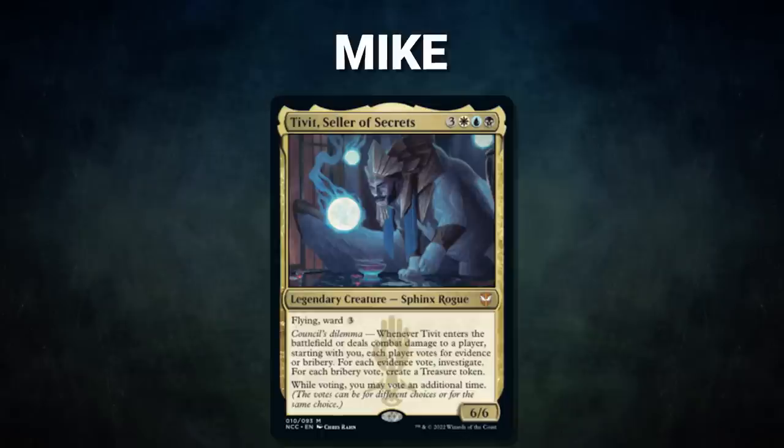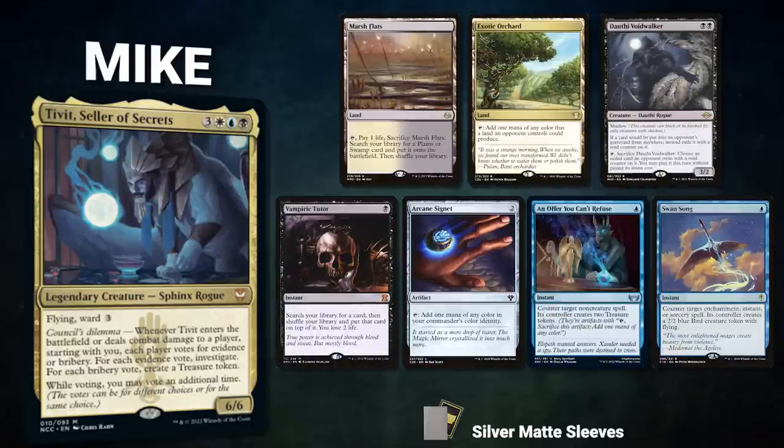Now let's start out by showcasing our fighters this evening. First, we have Mike, piloting Tivit, Seller of Secrets. This is a control deck looking to execute Time Sieve or Displacer Kitten combos to win the game. Mike's opening hand contains a Marsh Flats, Exotic Orchard, Dauthi Voidwalker, Vampiric Tutor, Arcane Signet, an Offer You Can't Refuse, and a Swansaw.